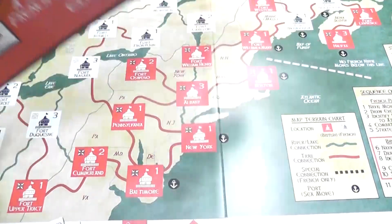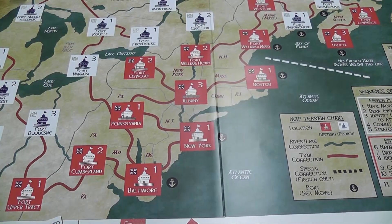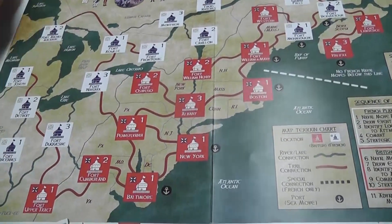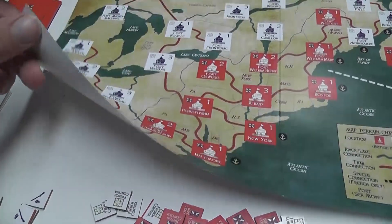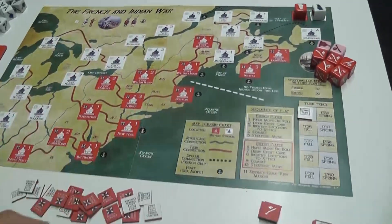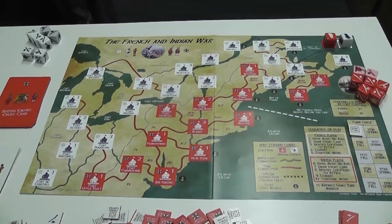The French and Indian War Game takes place on this map. The map is a glossy sheet of paper, so production values for the map are not stunning, and there's just no way to avoid the glare too much, but at least I can show you the overall.